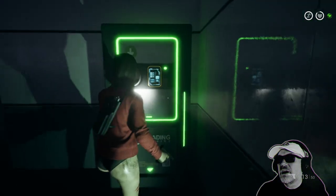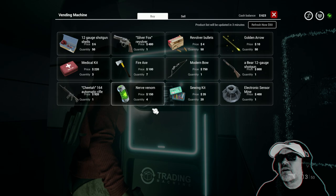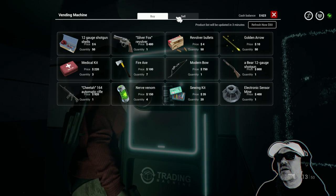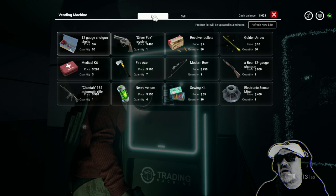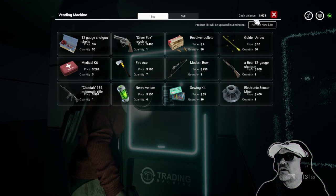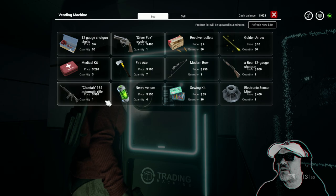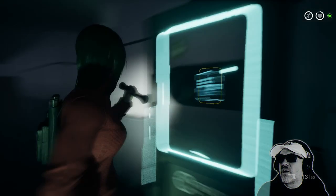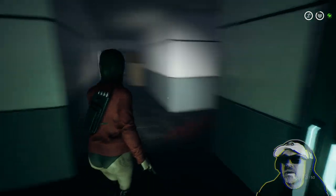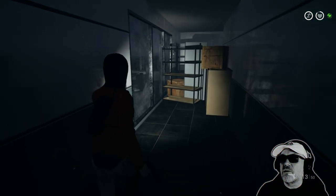Blood there. Trading machine — oh, we can sell. What is in here that could be useful? Golden arrow. This is going to be useful. But we're not going to waste money buying things that we don't yet know whether we need or not.